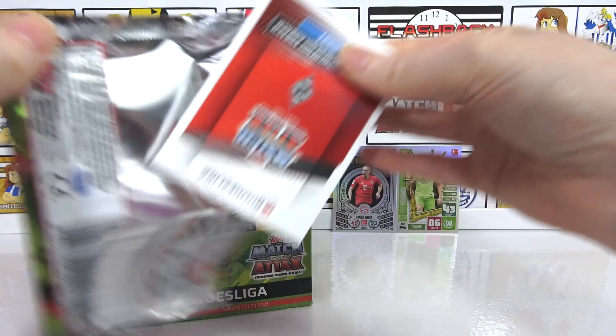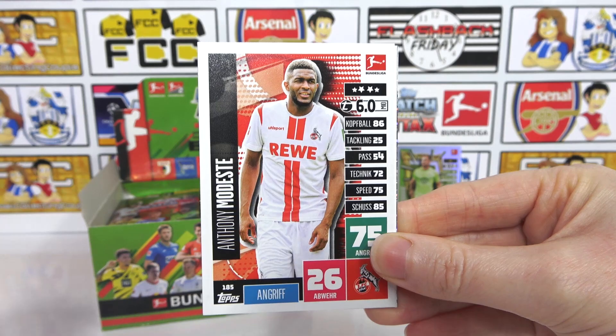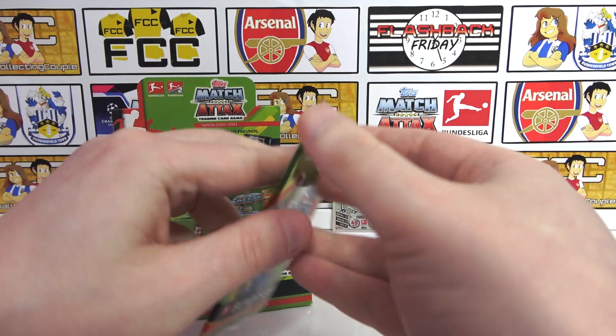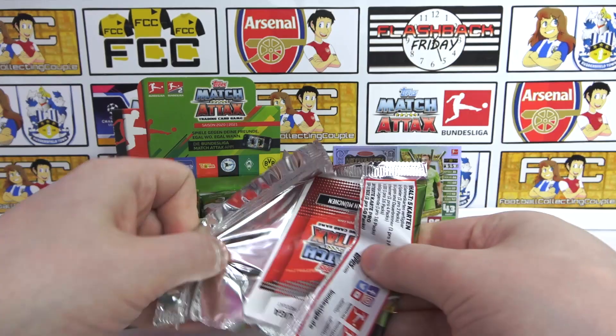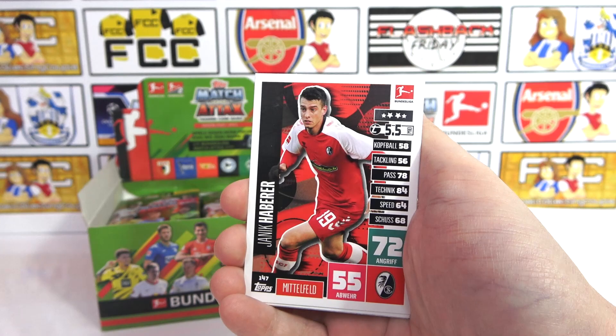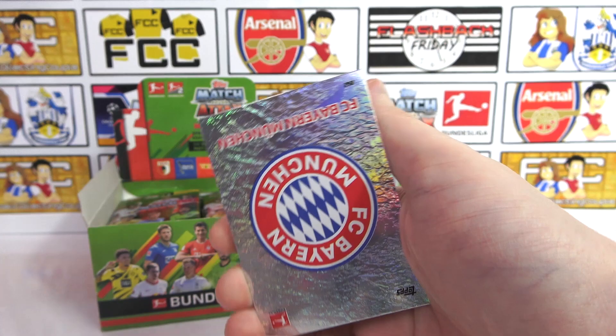Here we go, there's the next code. We have a Poulsen, a Shard Stark, Modest, and then we have a Heister. Just the one insert here — a Turum star player. It's a good one, just the one. Not a limited edition, not a legend, but it's an awesome start to this box. Can we keep that going? There's an upside down code, and then we've got a Baumgartlinger, Habara, a Zentner, Geetha, and the Bayern badge at the end.